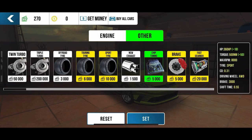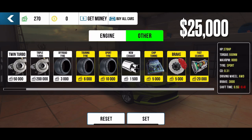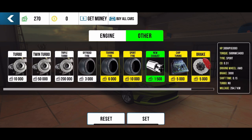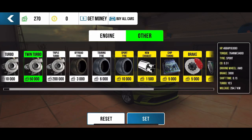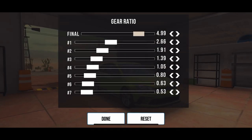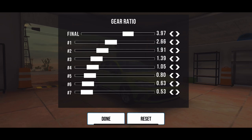Next go the engine control unit and transmission control unit modifications. We also add the upgraded exhaust system, which helps our Golf R become louder and quicker. And finally, we purchase the bigger intercooler and bigger turbo. The gear ratio is also changed from 5.00 to 3.98.